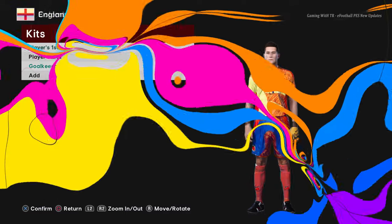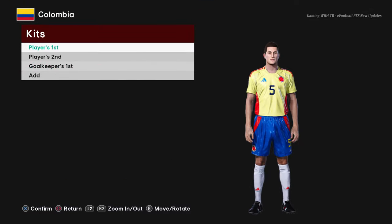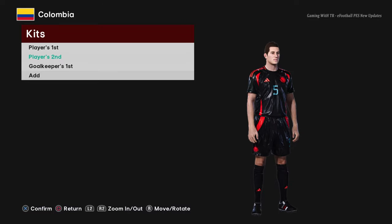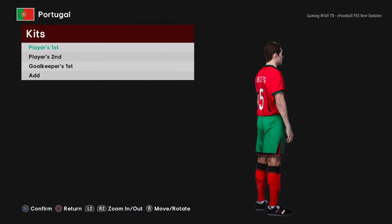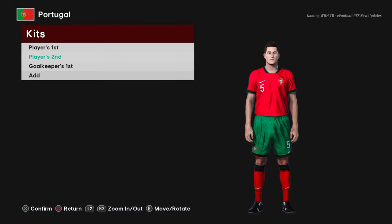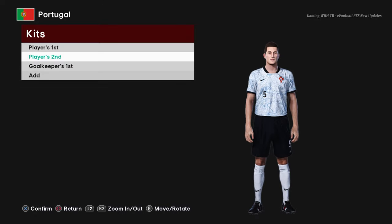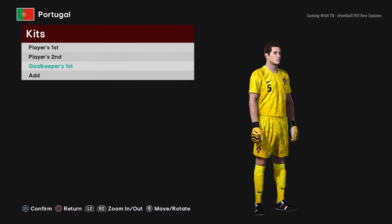Next is Colombia — the home jersey with a pretty cool texture. Then here is Portugal — the home jersey is pretty simple but really nice. I love the simplicity of it. And here is the goalkeeper version.